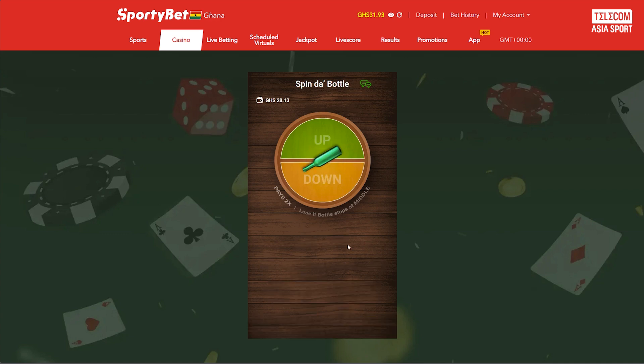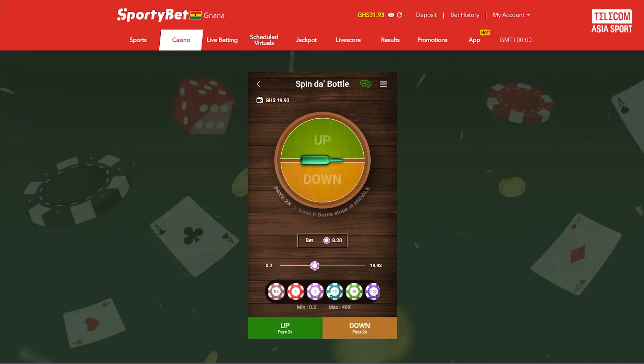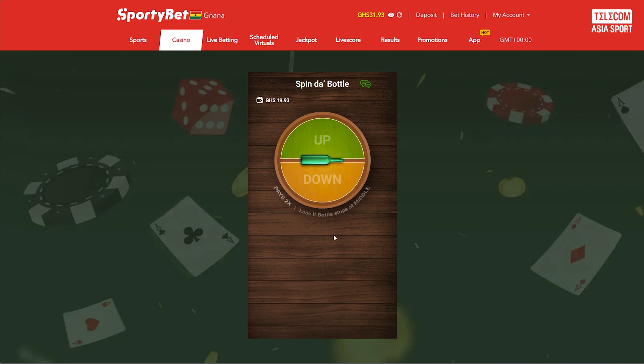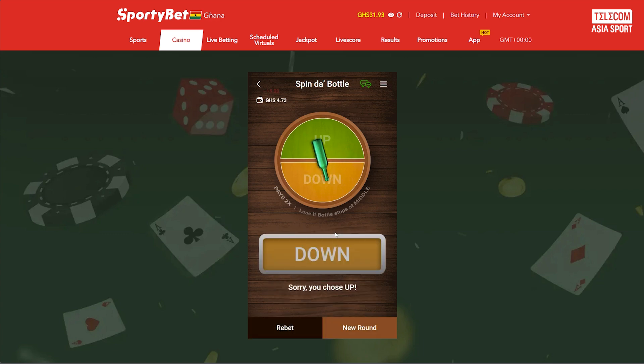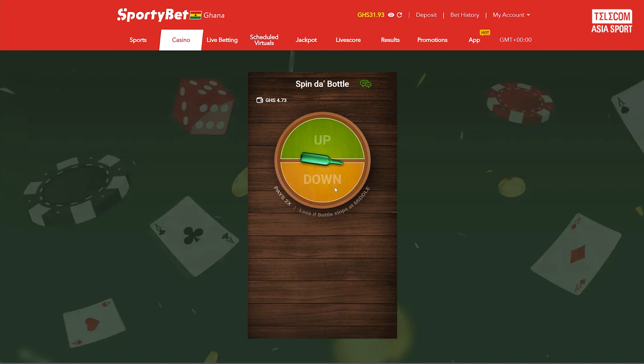While playing Spindabottle is largely based on luck, there are a few tips to keep in mind to maximize your chances of success. Start by familiarizing yourself with the game's payout structure and odds to understand the potential risk and rewards. Additionally, consider using a betting strategy, such as spreading your bets across multiple outcomes, to mitigate risk and increase your chances of winning.